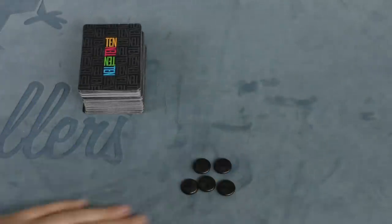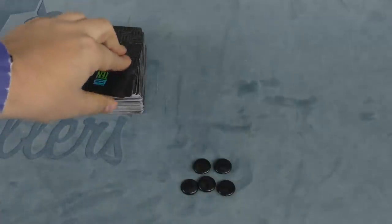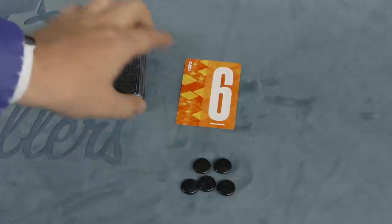Each player starts with 5 bidding chips, then one player starts. On a player's turn, they turn over the top card from the deck — this can be anything, a 1 through 9 card or one of the currency cards. You can take this card and put it face-up in front of you, or push your luck and draw more cards. You never want the total of your cards to go over 10.